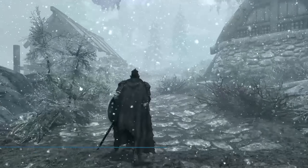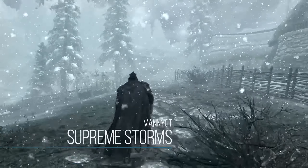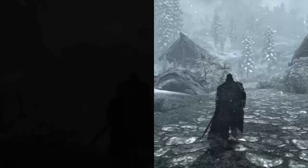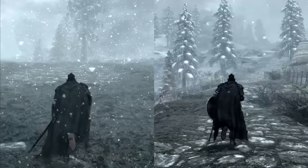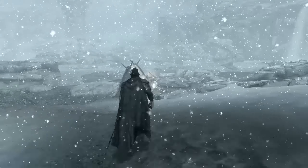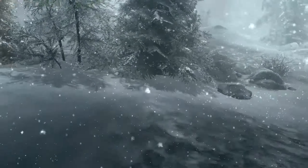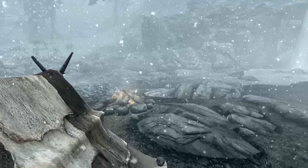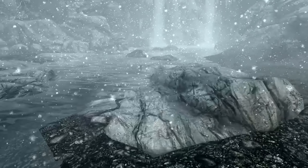First up is Supreme Storms, and this is going to be the most vanilla out of all the options — it's actually the only option available on PS4. As you can see, there's a bunch of heavy snow in my game right now, and you can check out this side-by-side and see it definitely is a substantial difference from the vanilla game. Basically, all this mod changes is the snow and rainstorms — when using it, snow and rainstorms are going to be much more intense and visibility is going to be much harder.